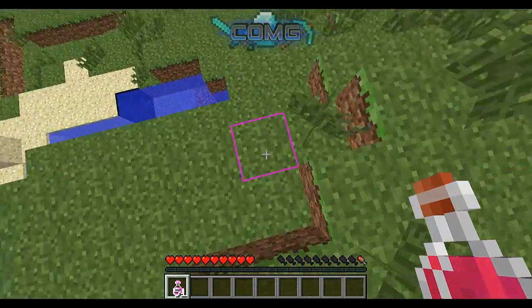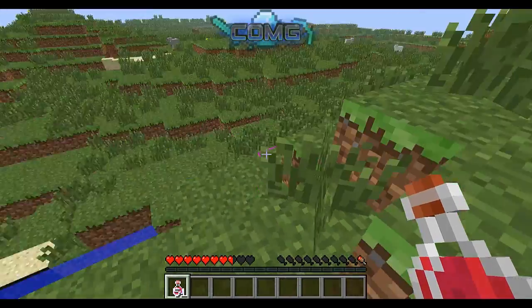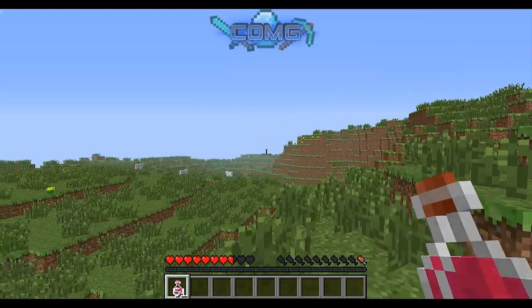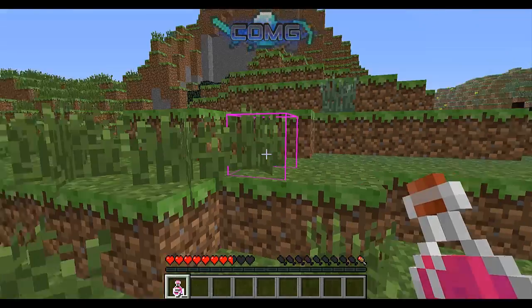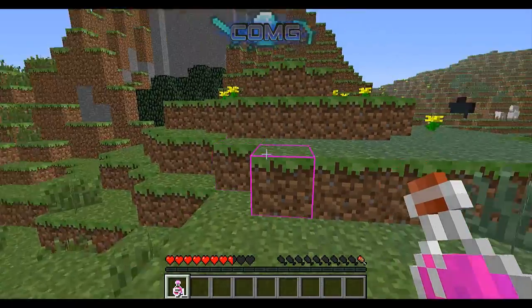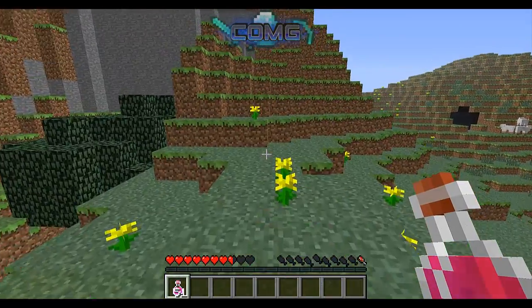If I press shift and go down, I'll get damaged. Do you see that? Why am I getting damaged when I go down? That is so weird. He has to fix that immediately because you're going to get damaged every time you stop flying around.